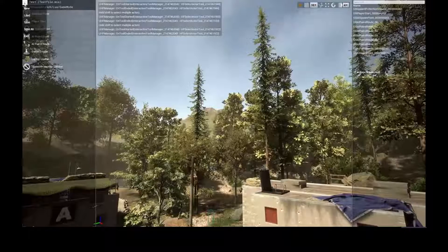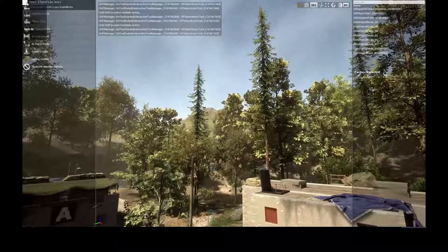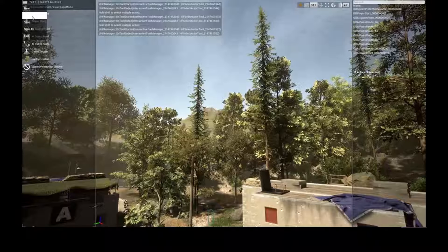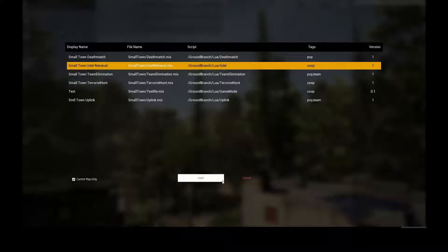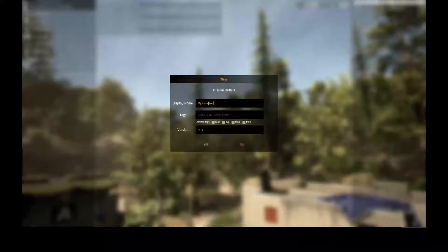To make a simple mission, open the editor and pick New — this button here is the menu. You can load existing missions, for example Terrace Hunt on this particular map, or Uplink or whatever, and you can make your own. So cancel, New, yes — and give it a tag so it's filtered out in the list of all missions.